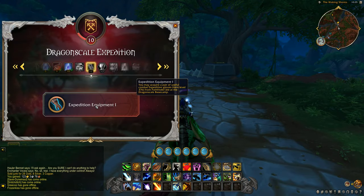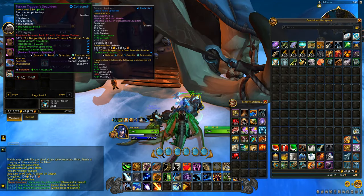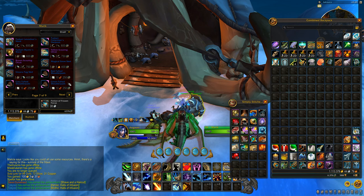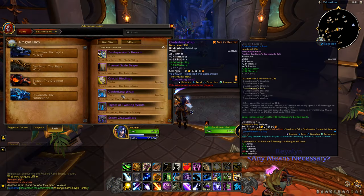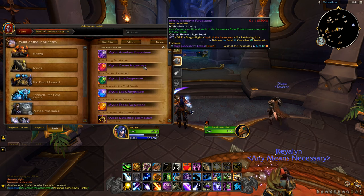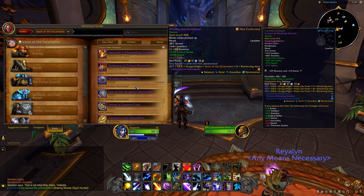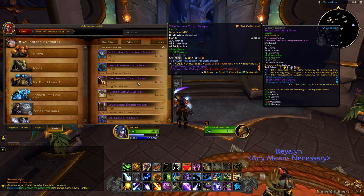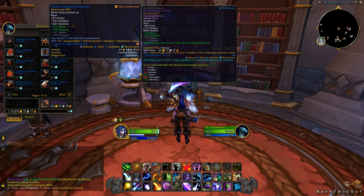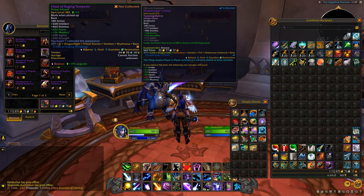Apart from that there are renown items you can get from reputation at different ranks — those start at 376 and go to 389, but you will need 20 renown for those. After the season starts you will be able to get more from conquest, from Mythic Plus dungeons, from the raid and world bosses, as well as the elemental invasion event that drops Elemental Overflow which you can use to buy 350 gear that can also be upgraded with Trophies of Strife.